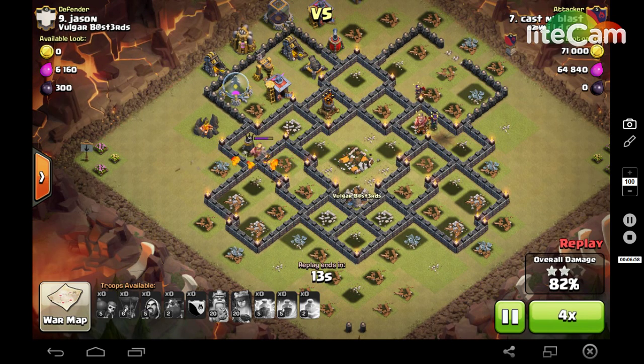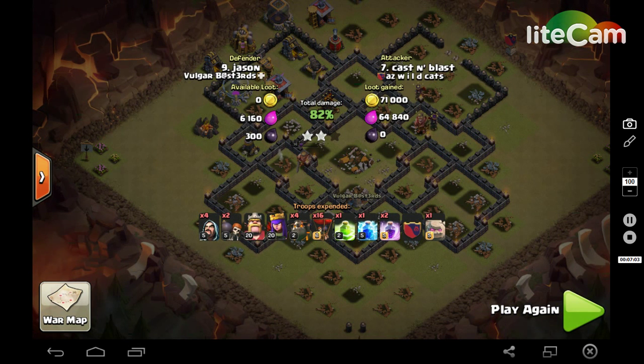I end up falling short. Kind of sad, the day I lose to the general base. Switched in that lightning when I normally do a jump and three rages - I don't know, it could have been the difference maker drawing out the troops and taking care of them. The lightning, if I had hit that, would have definitely been the difference maker, but that's how it goes. There's the general base again - first time I've failed at it. Hope you guys learned a little, and see you guys next time.